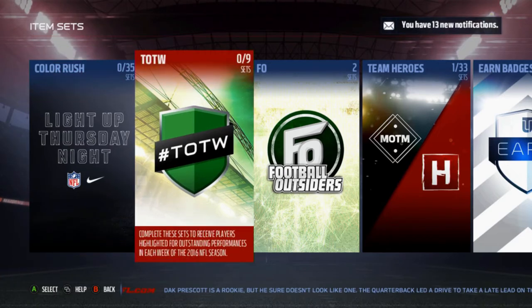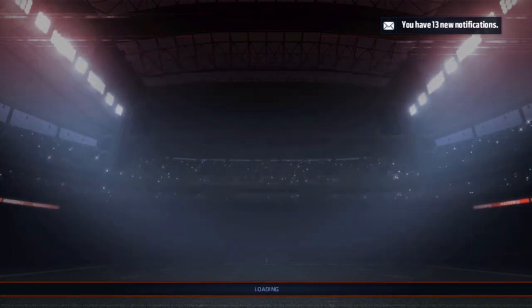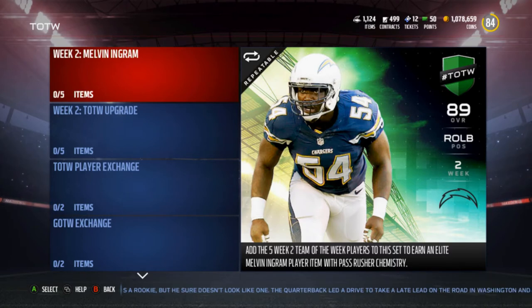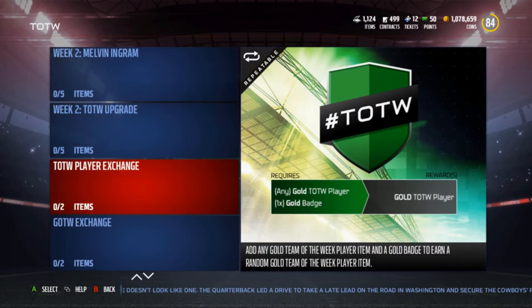What is up guys, it's Nick. Today we are going to go over the new Team of the Week — sorry it's a day late. We've got the Team of the Week hero Melvin Ingram and the 48-hour player Matt Ryan.